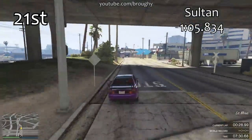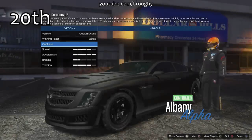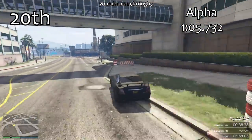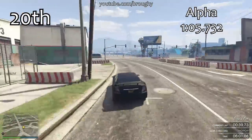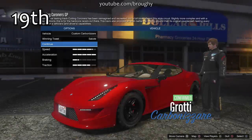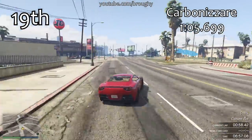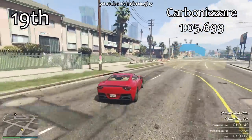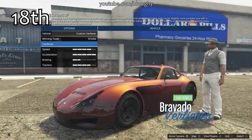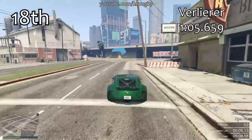We're coming into the top 20 - we've seen the Coquette, the Banshee, the Sultan, classic vehicles from when the game first released. In 20th place we have the Alpha - it's quite a nice vehicle to drive, quite stable, but it just doesn't have the overall pace of the top sports cars. The 1:05.7 it gets is still a very good lap time. From this point on, all these vehicles are quick. The Carbonizzer in 19th place - these are all competitive times and some of them are quite cheap, so you can do a lot with a small amount of money.